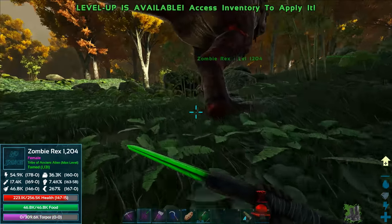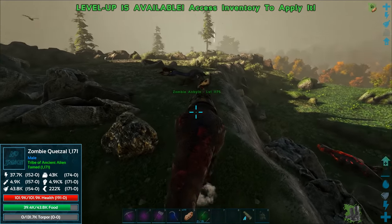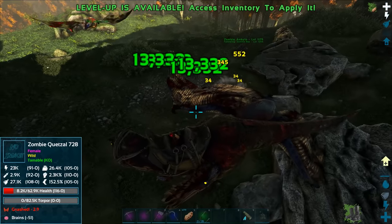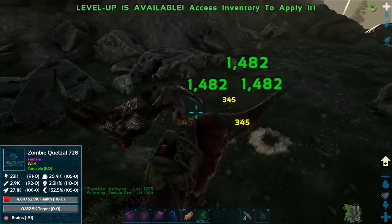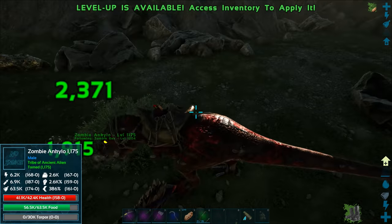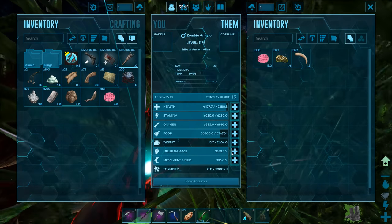I basically just need time because I don't have enough tame helpers unless I go back to the original base — the death ocean or ocean of death or whatever. I'll get the quetzal and the ankylo, then maybe kill this other quetzal. Let's get our critters to help out for the killing blow and maybe get some levels. Attack! It's going down — 5k, 1.8k — there it goes. My ankylo got the kill!